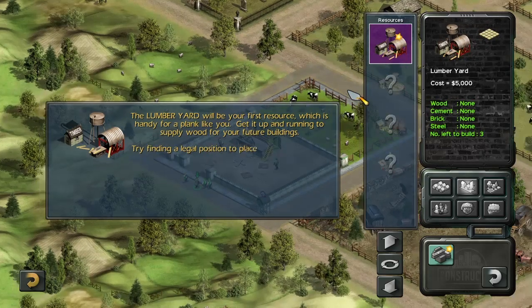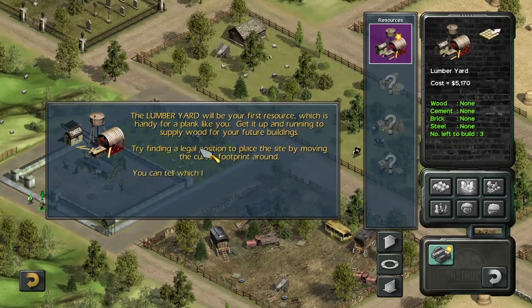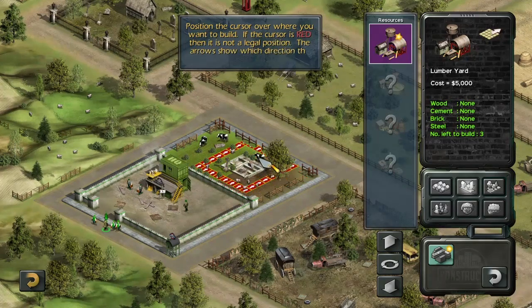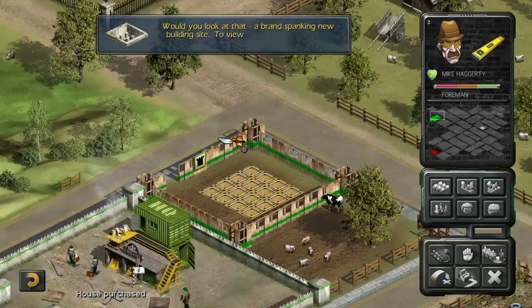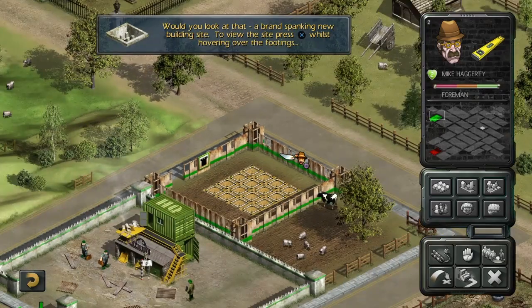Try finding a legal position to place the site by moving the cursor footprint around. You can tell which land you own because it's glowing your team colour. Position the cursor over where you want to build. If the cursor is red, that is not a legal position. The arrows show which direction the gate will face. Would you look at that! A brand spanking new building site. To view the site, press X whilst hovering over the footings.